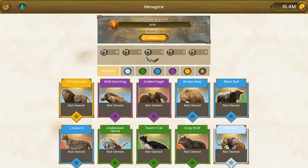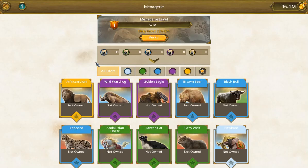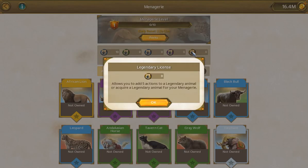When we come down here, the next bar is licenses. Licenses are required to attain any one of the animals in the zoo, and you start out with common. As with everything else in the game, it goes common, uncommon, rare, epic, legendary.